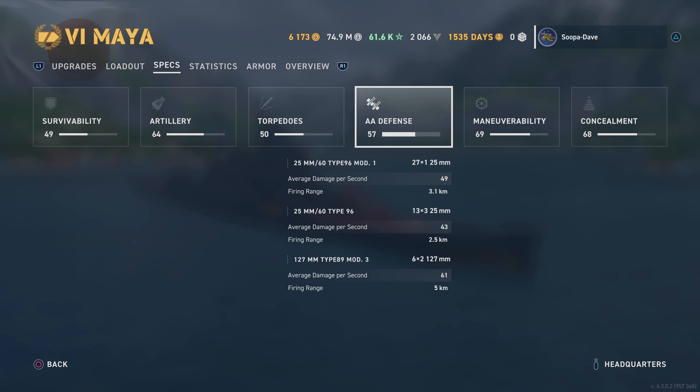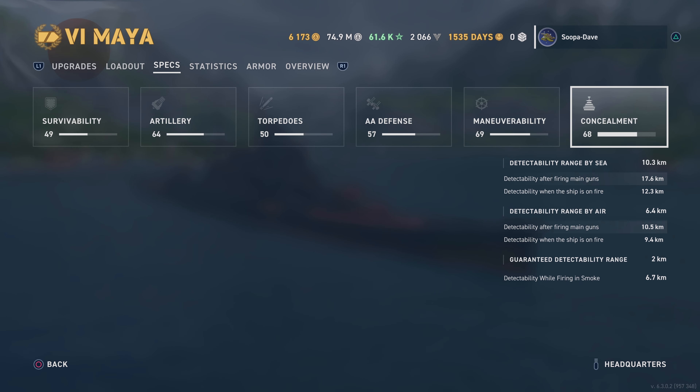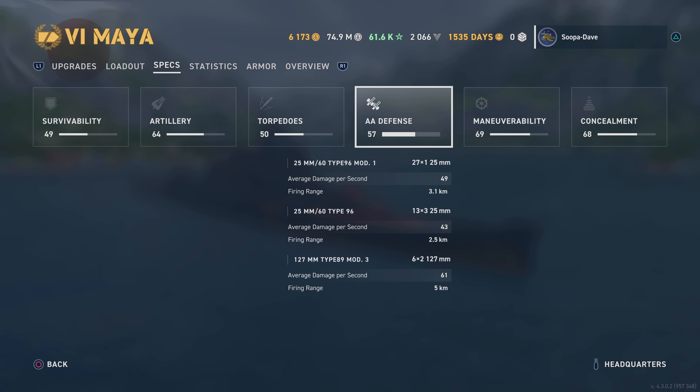For AA defense, I haven't had a carrier match with this ship yet - I actually only had the one match with it. I would expect the AA not to be overwhelmingly great, but you could probably take some planes down. For maneuverability, at tier six this thing doesn't turn the best - it has a pretty wide turning circle for a tier six cruiser and the rudder is a little slow. Speed is okay. Detectability is 10.3, not too shabby, and detectability while firing in smoke is 6.7 since it's a heavy cruiser.